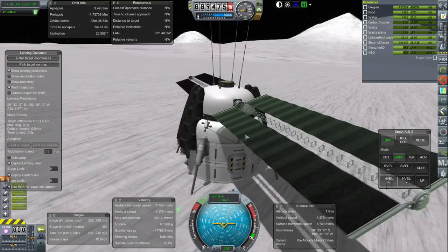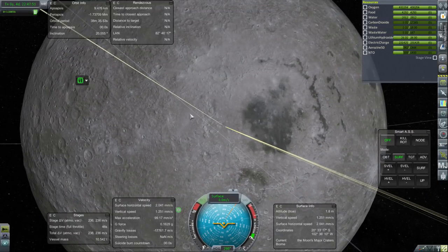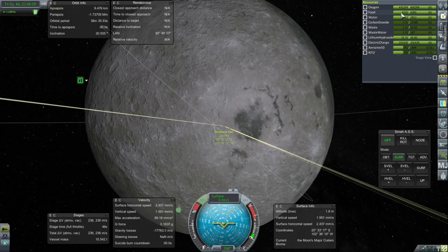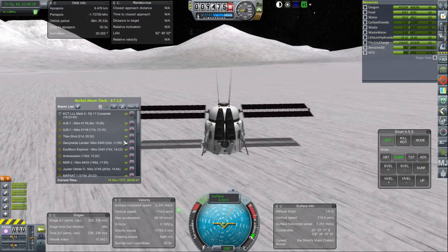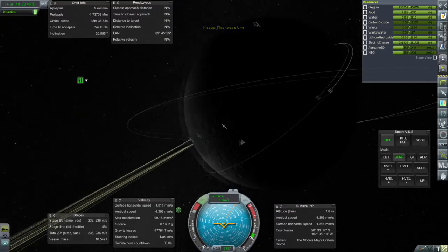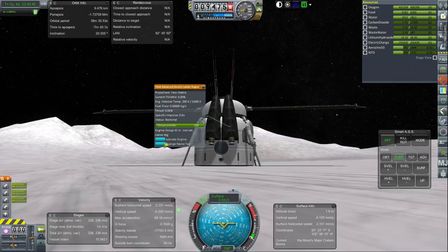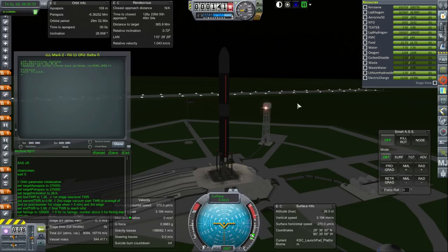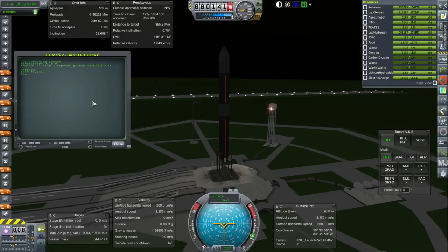I guess we can just retract the legs, but it might give more stability if we have them out. We're in Moon's major craters region. There's the orbit of our station. We do have plenty of supplies — food, water, and oxygen for two Kerbals, that'll last for a while. Our intended first lander will be done in about 18 hours, but it'll take a few days to get here. Our next launch is a Light Lunar Lander Mark II on a Fiji 11. I'll explain all that after we get the launch started.